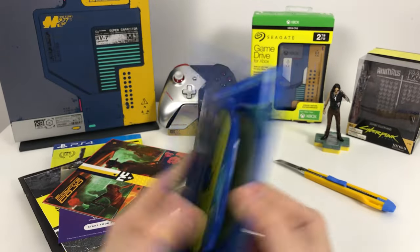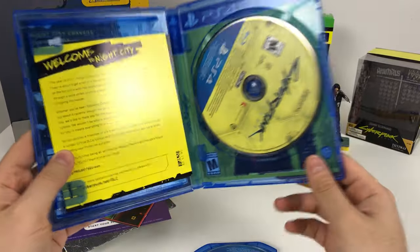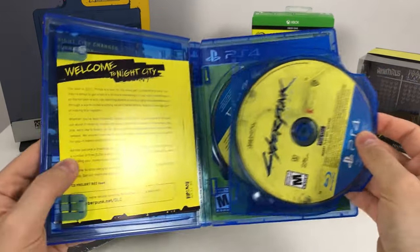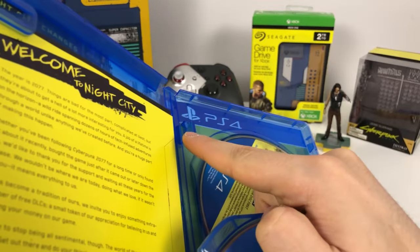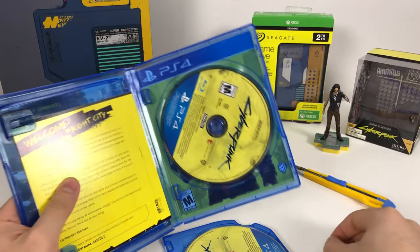So let's open up the Cyberpunk 2077 case. We have a loose disc and a loose piece of plastic. This is a unique PS4 case to hold two discs, and I had both of my plastic hinges break off. Even this game case can't handle the epicness that is Cyberpunk 2077.